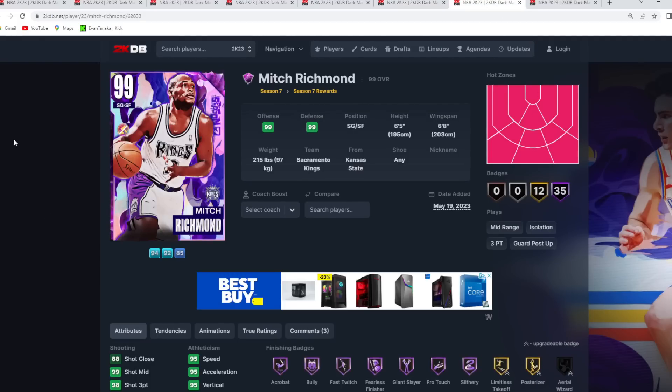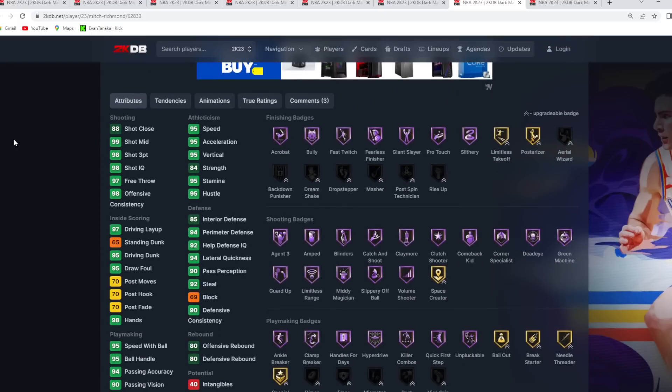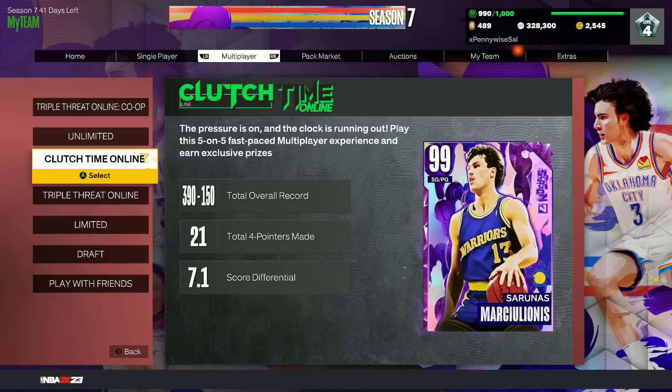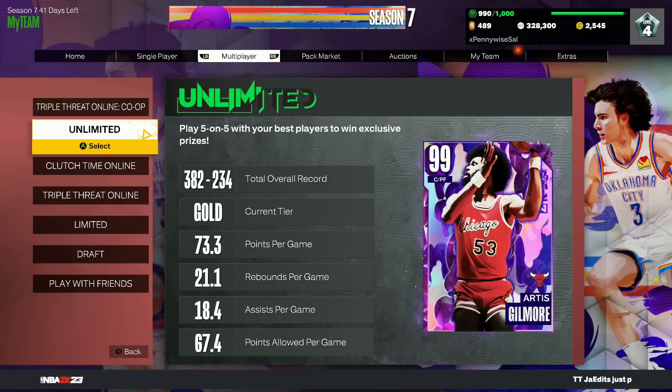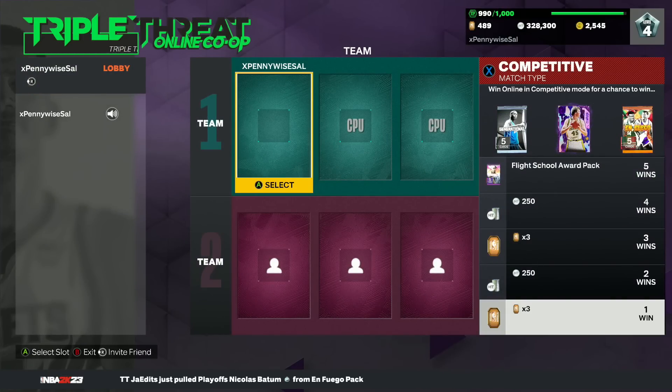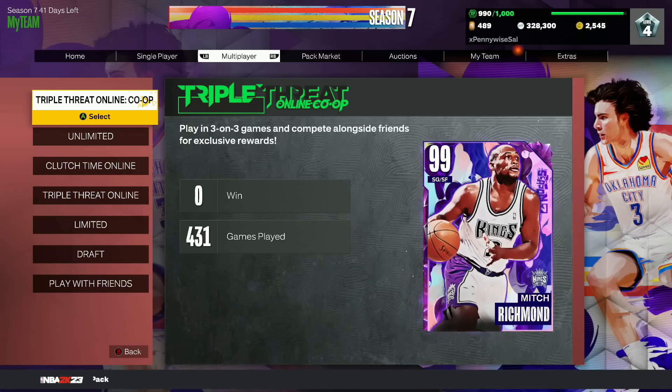Mitch Richmond is from the co-op mode at around 50 wins — he's similar to but slightly worse than Alan Houston. Rick Smith is in the co-op vault, so every co-op win gives you a chance to get him. In terms of the order I'd grind: number one is Unlimited, no debate — at least get to 6,000 points for Artis Gilmore. Number two is co-op to chase Rick Smith.